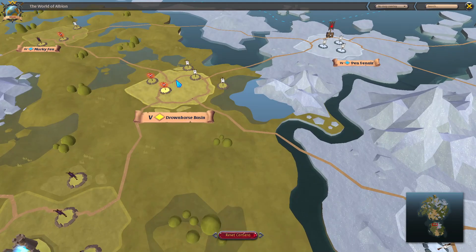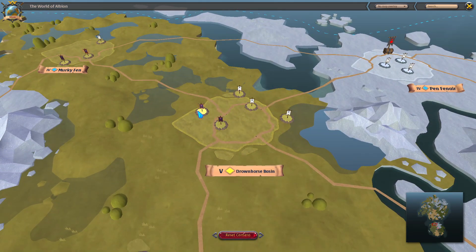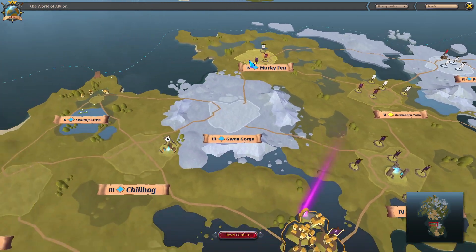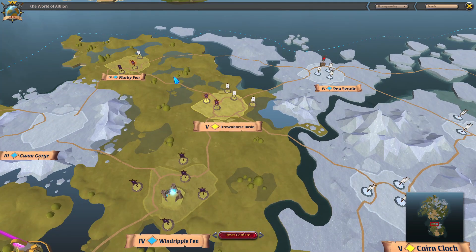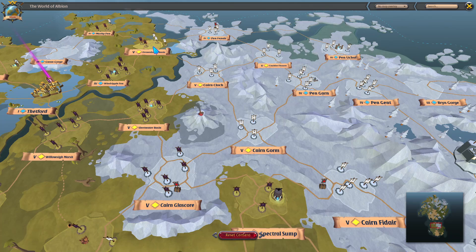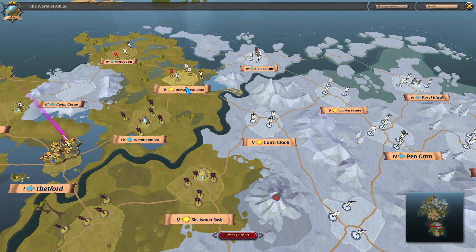It looks like Fort Sterling is working on Drownhorse Bazin at the moment — there are three Fort Sterling outposts and two Thetford outposts being captured, so we know Fort Sterling is pushing through that zone. The big group is over there capping zones. I'll run all the way over there, find the group that's clearing, and type in chat: 'Hey, can I get an invite to a party?' If no one invites me, I'll start inviting people to make my own party. The more people in the party, the more points everyone gets — because everyone contributing to clearing the outpost gets points for it. You can also go as a healer: AOE heals are one of the best things in faction warfare because every person you touch with heals gets you credit for the fight.